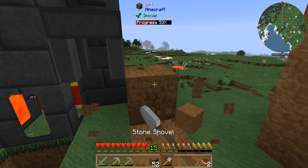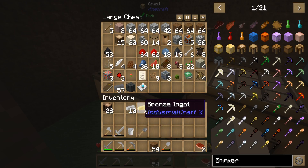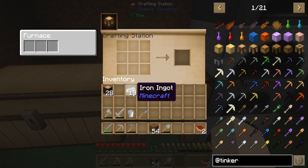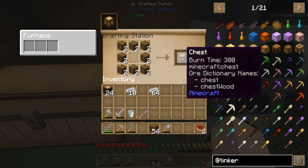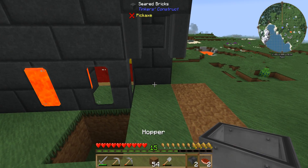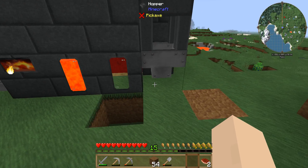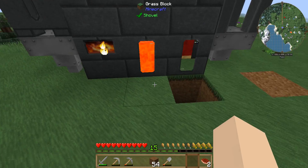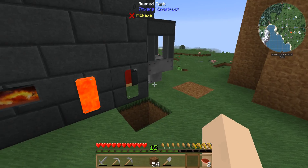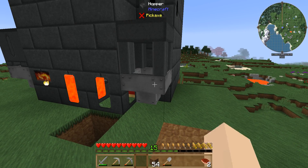We already got well over a stack of iron. What we're going to do is make a couple of hoppers, so we'll need a couple of chests. I might need to make more but for now we'll start with two. I'd like to have them all going to one, but it would take a lot more hoppers to do that. I'm sure there's some way later down the road.